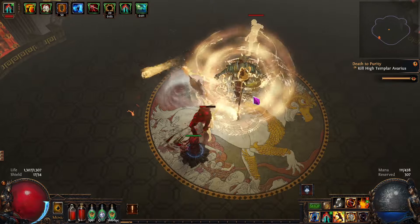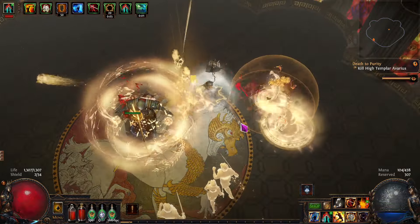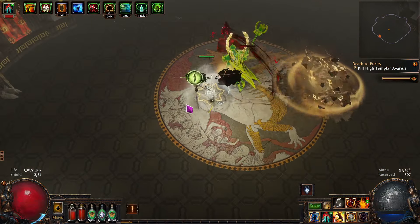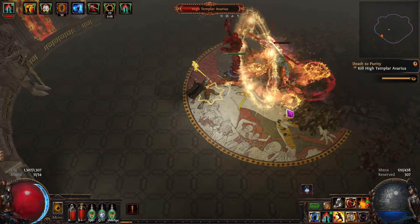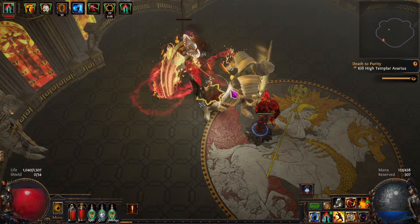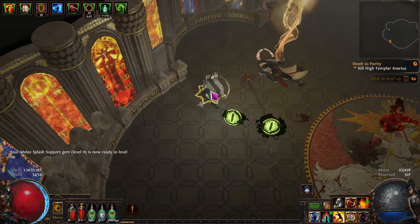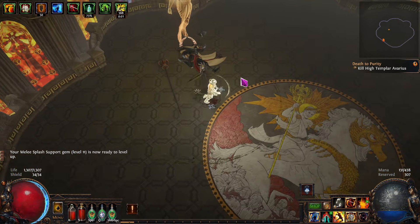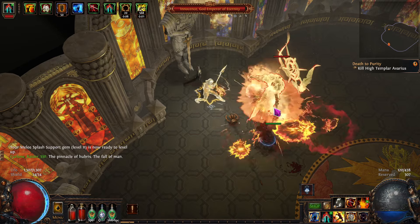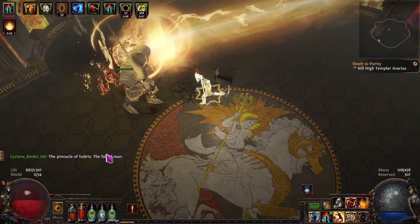Got to get a little bit closer to them because they have the proximity shield on. And just like that — come on, last guy. Just so much nicer with Cyclone because I can just move and continuously do damage. Next up: Innocence.